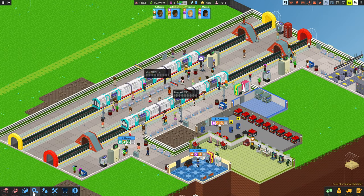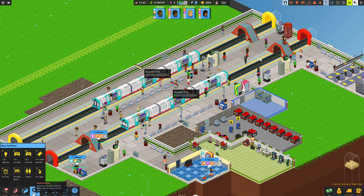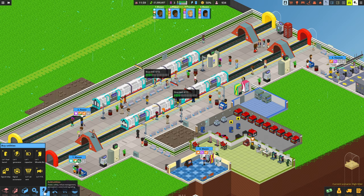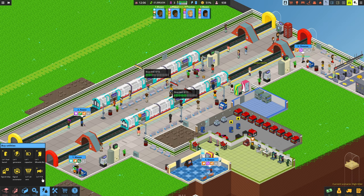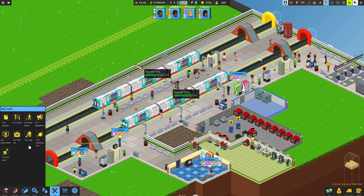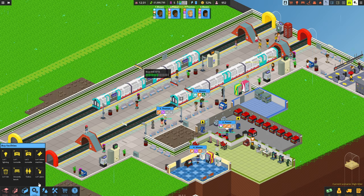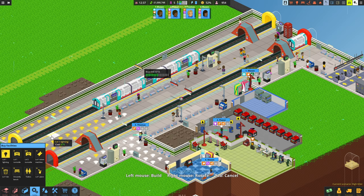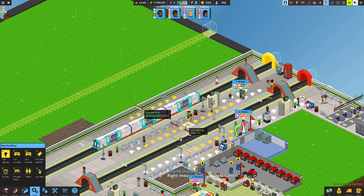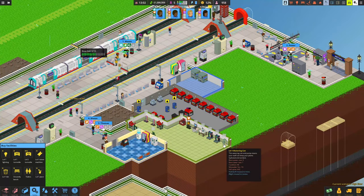I was going to put some more lights in actually. Tools - wherever it is again. As you know by now I am actually useless at navigating menus. Where are the lights? I've probably gone over them about five times already. Boilers - there they are. Absolutely useless I am. This is probably going to kill my power again but we'll get there, we'll get there guys.